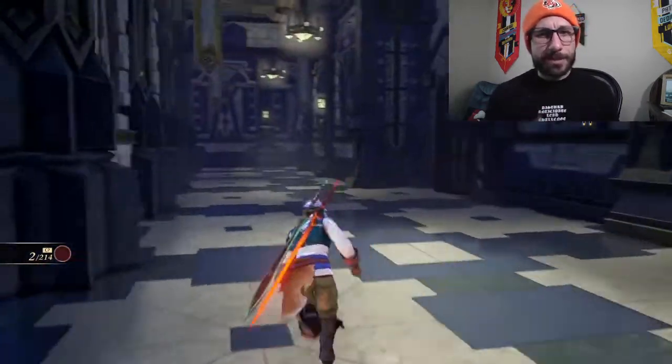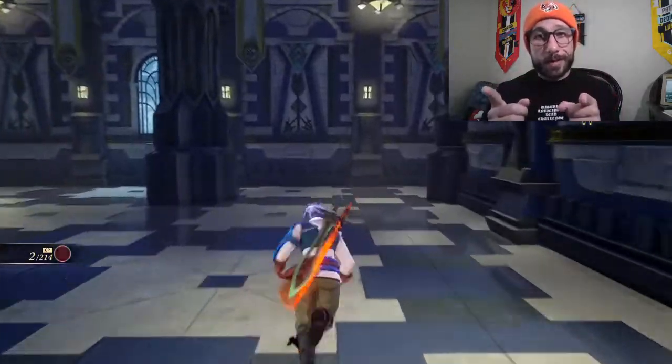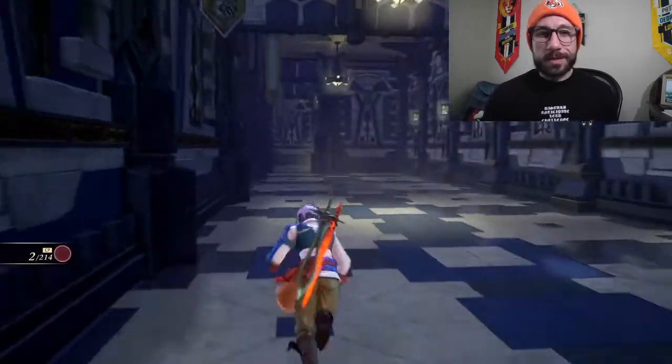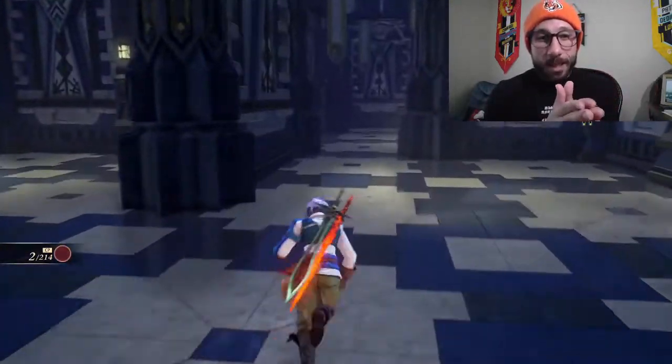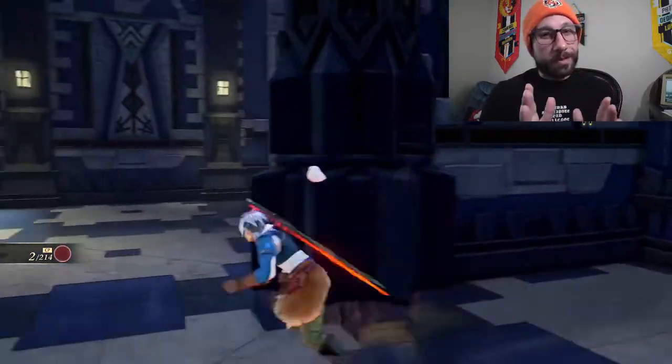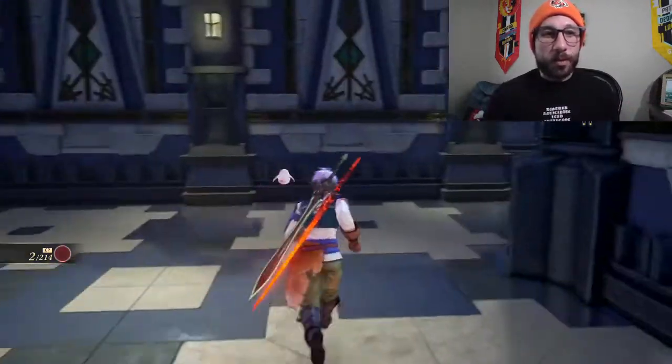So without further ado, let's go get this owl. So first, you want to go straight out, turn left, then make a right. We're going to see this hall. You want to just go past a little bit. Keep going down to the end of the hall. You don't want to go that far. You want to turn left before you hit a wall.